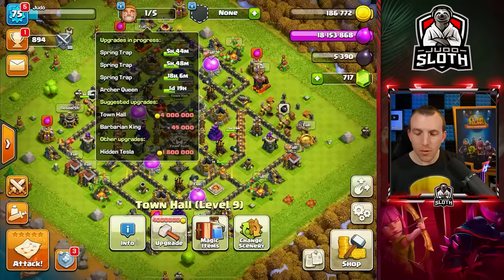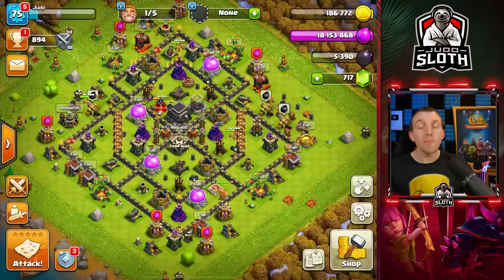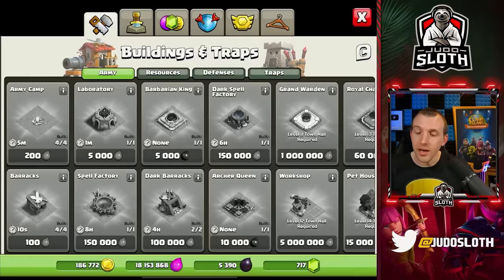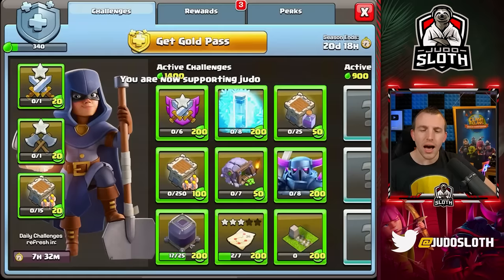Purely because of the loot from the season pass. I haven't even purchased the season pass yet, so I could have had a little bit more efficiency. Let's go ahead and do that first by entering code Judo in the shop using the store. That's the way you can support me on the channel, and let's get that gold pass so we can start getting our builder discount.